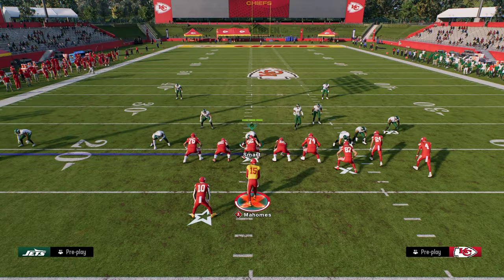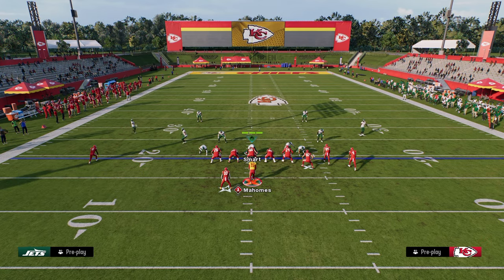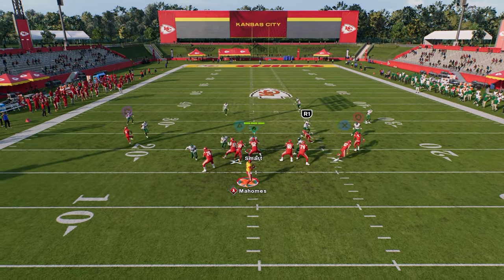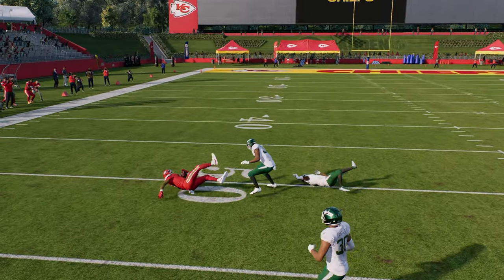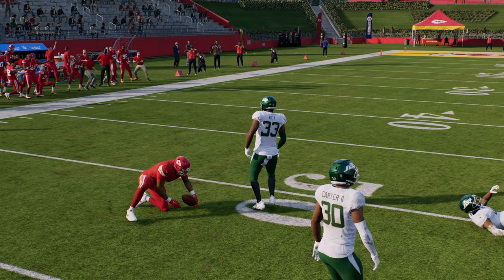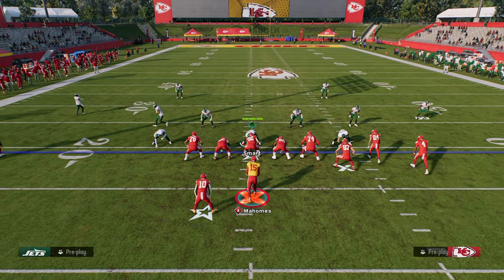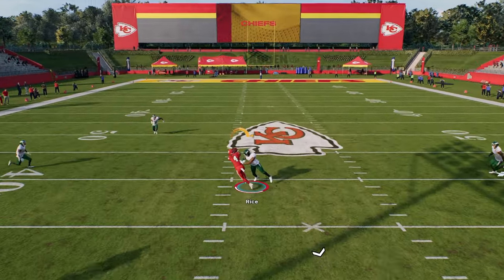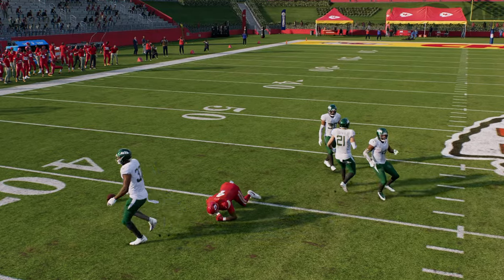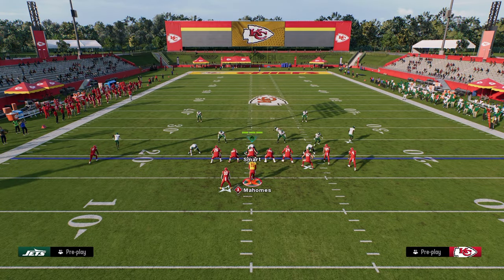What makes this such a special setup is you don't really need a deep streak to clear out this post. Against cover three, you can still throw it in that little pocket, and it creates a really good high-low read over the middle of the field for the yellow zones and the deep defenders. Against cover four, they'll play a bit more underneath, and you'll see that the post is going to be open.